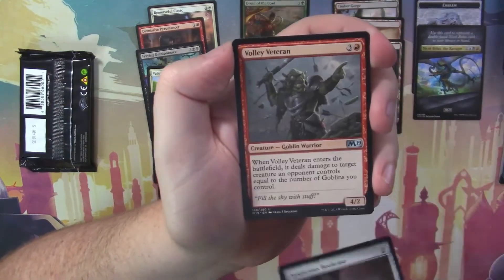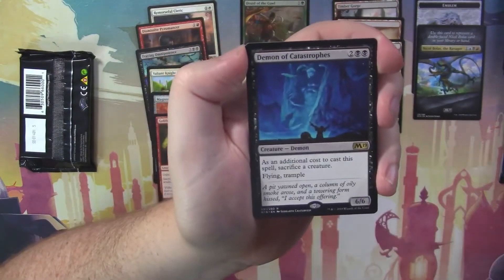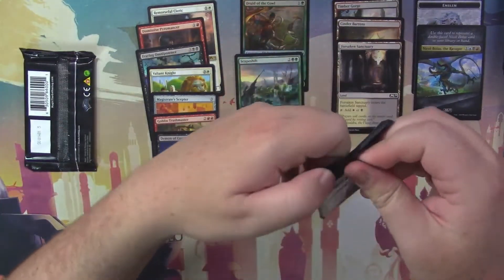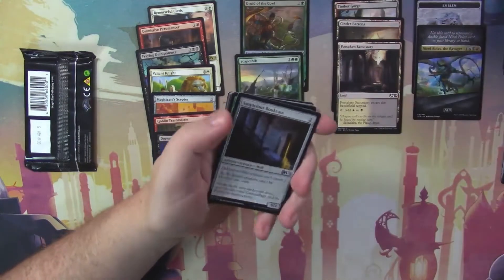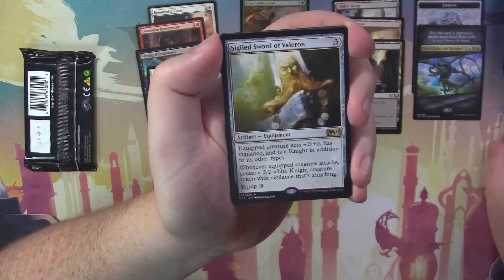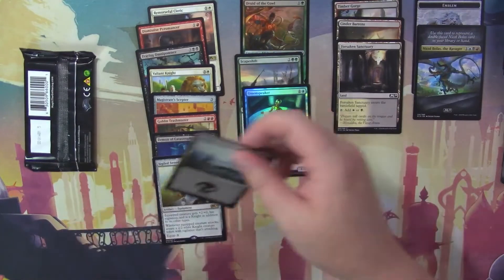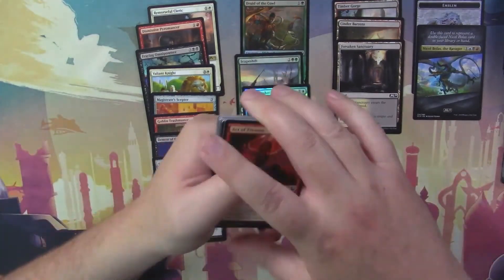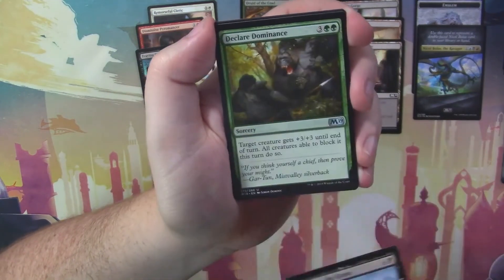Suspicious Bookcase, Volley Veteran, Sift, and Demon of Catastrophes. Another Basic Land — you're now behind by two; you need two Taplands to just break even. I don't think it's going to happen. Suspicious Bookcase, Vigilant Baloth, Sift, and Sigiled Sword of Valeron — this is a very good card. And a Foil Omen Speaker. Got another Basic Land. Taplands, you blew it — you came out of the gate strong and then you blew it.